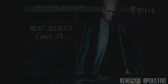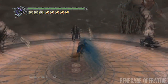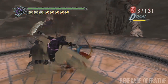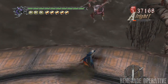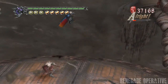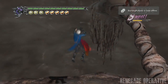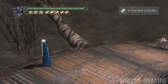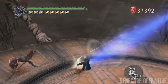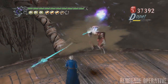Greetings ladies and gentlemen. This is Renegade Operative bringing you something a little different. This is a gameplay analysis of Devil May Cry 4 Special Edition, looking at what moves are in Virgil's repertoire that we have and haven't seen. The following gameplay was taken from some event, and it brought us some silky smooth new gameplay mechanics with Virgil's inclusion.